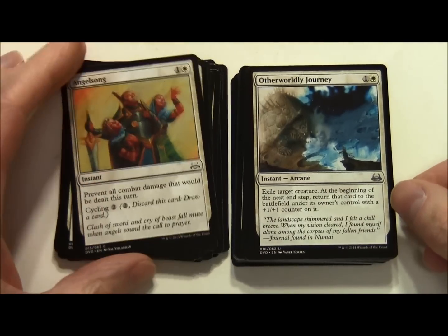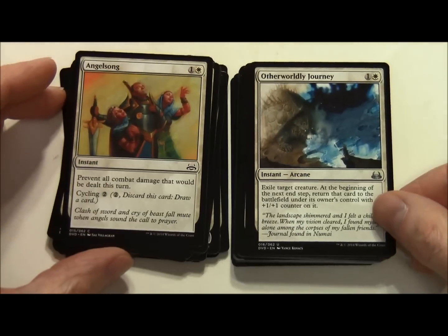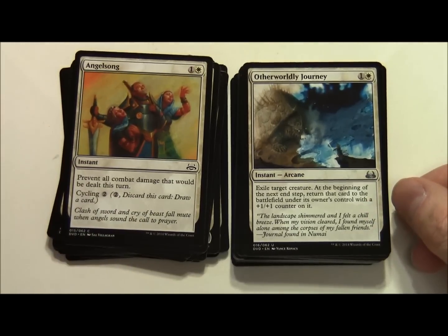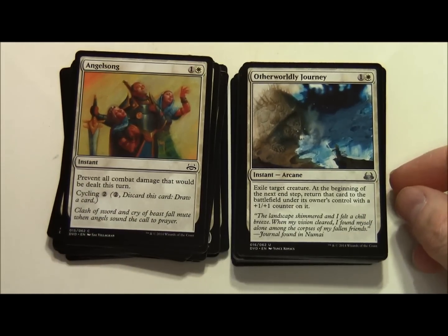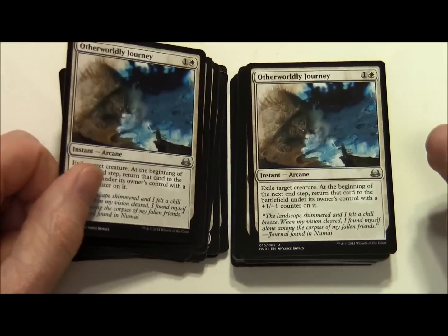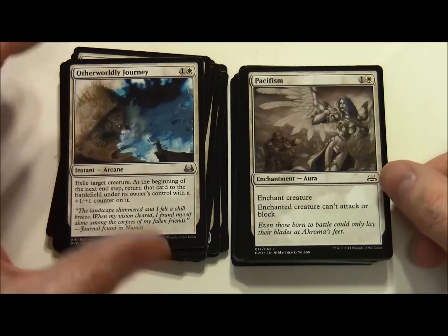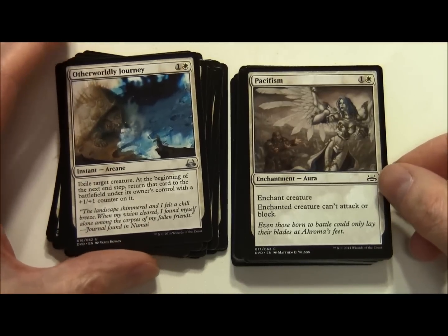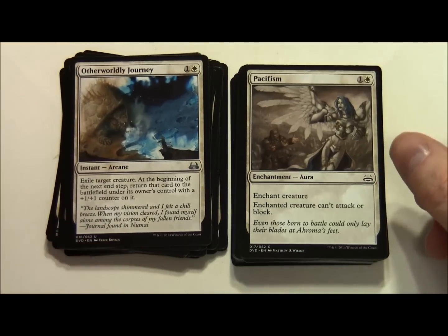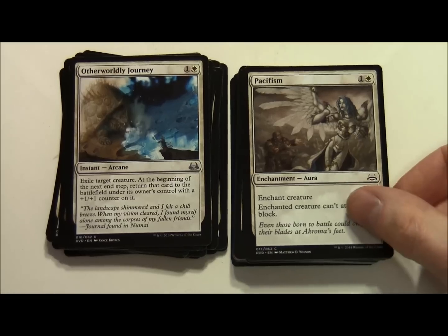Otherworldly Journey costs 1 colourless and a white, it's an instant arcane. Exile target creature - at the beginning of the next end step return that creature to the battlefield under its owner's control with a plus 1 plus 1 counter on it. Two of those. Pacifism with alternate art - costs 1 and a white, enchantment aura. Enchant creature - enchanted creature can't attack or block.